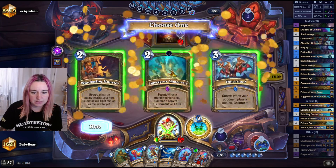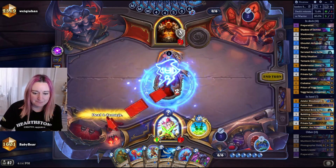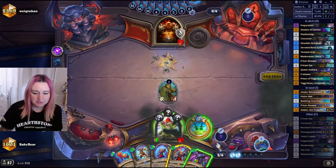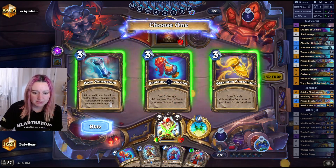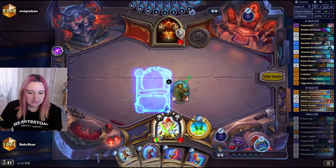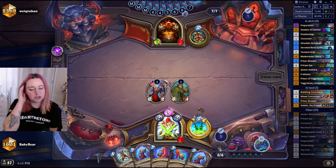From Perjury's discover, I insta-pick Objection here. Potion Belt is fine. I can go Bone Spike, Private Eye it — and maybe a Concoction. I'm not sure if we need more damage, but let's set this up.